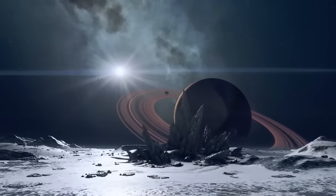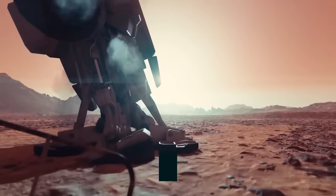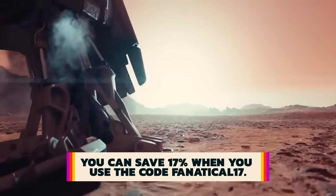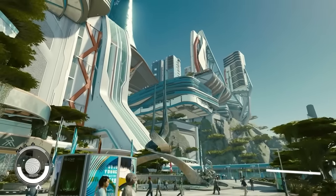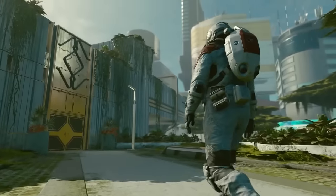And if you're interested in buying Starfield, GameSpot's sister site Fanatical is selling the premium edition of the game, and you can save 17% when you use the code FANATICAL17. Details are in the description of this video, and just an FYI, GameSpot and Fanatical are both Fandom companies. Right, over to Jonathan and the guns of Starfield.